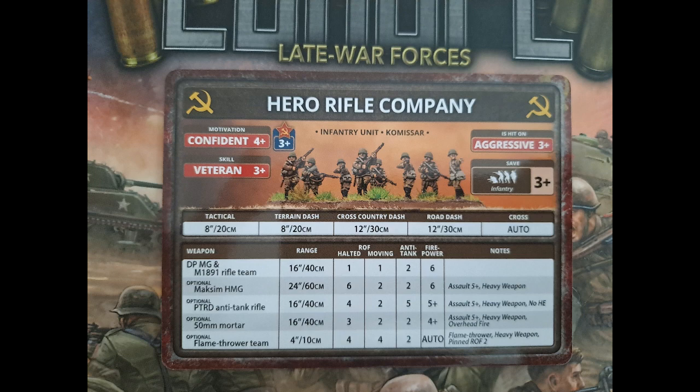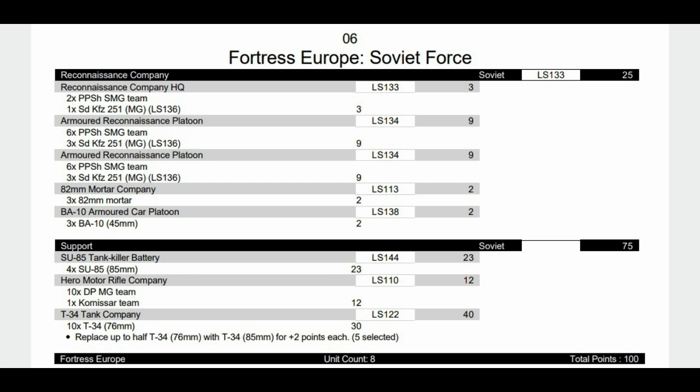Next, the Reconnaissance Company: a HQ of two SMG teams in a half-track, then two platoons of six SMG teams with three half-tracks each, 82mm mortars, and some scout cars — so a lot of scouting and a bit of spearhead built into the formation. In support we have SU-85s, a Hero Motor Rifle Company with a slightly bigger infantry platoon, and our friends the T-34 tank company split half 76s and half 85s.